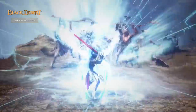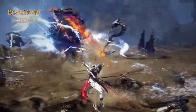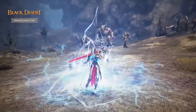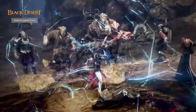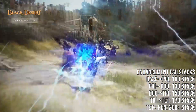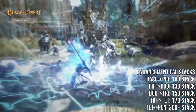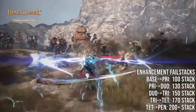With all of the Scorching Sun Gemstones and your base God-Eyed Weapon, it is now enhancement time. I would recommend the following failstacks for enhancement of your God-Eyed Weapon: from base to PRI, use a 100 stack; from PRI to DUO, use a 130; from DUO to TRI, use a 150; from TRI to TET, use a 170; and from TET to PEN, use 200+.